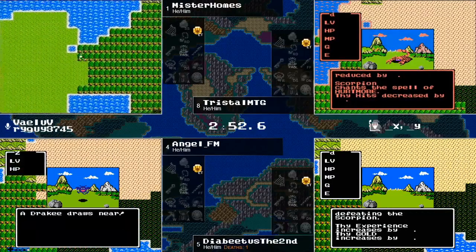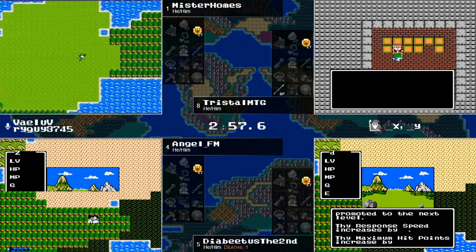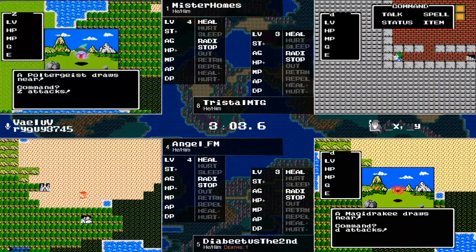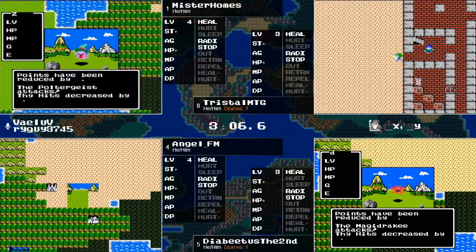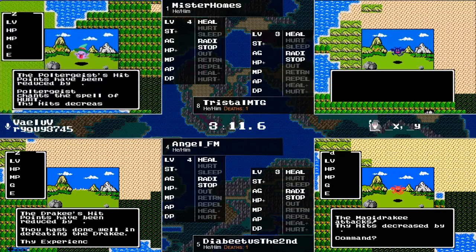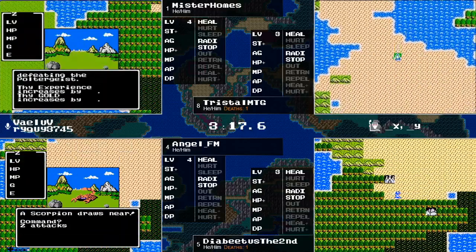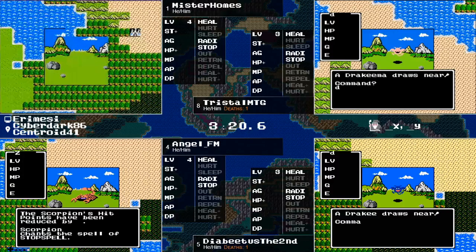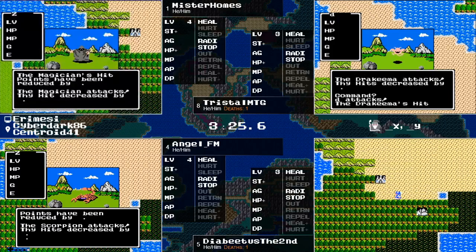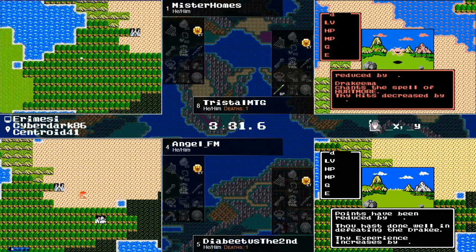As our runners are just grabbing some early experience from these scorpions, you can see Mr. Holmes exploring a little bit, but for the most part everyone is kind of just grinding. A reminder that the top two runners will advance to the grand finals next week, so you don't have to win this race but you do have to be in the top two. Mr. Holmes is going to try a Poltergeist — usually a little stronger enemy. He's already taken a couple of blows from it and still not dropping down into the danger HP range, giving him an idea that his hit points seem fairly decent as well as his strength — a good start.